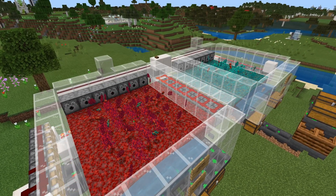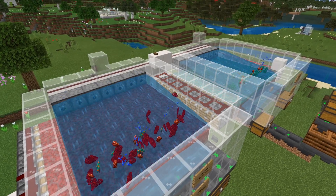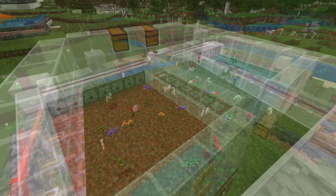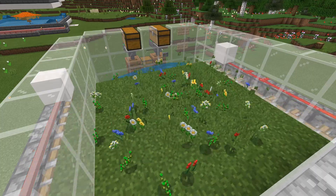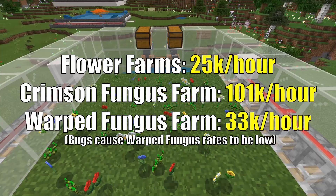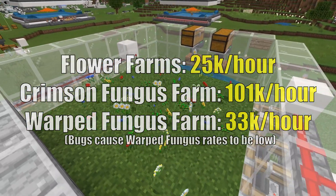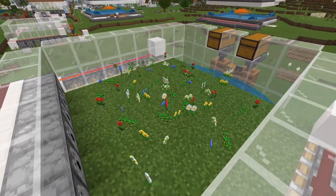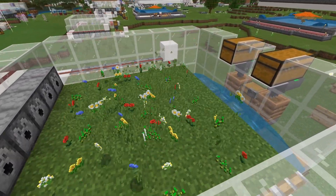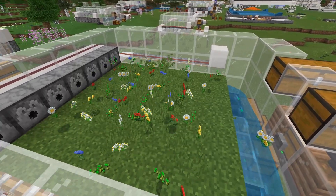If you switch out the grass for some nylium, you can farm a bunch of other items using the exact same farm with no changes at all. This farm can produce anywhere from 25,000 to 101,000 items per hour, depending on how you have it set up. As a bonus, you also get a lot of bone meal back from this farm because you can compost whatever you don't want. Overall, this farm is pretty top-notch.